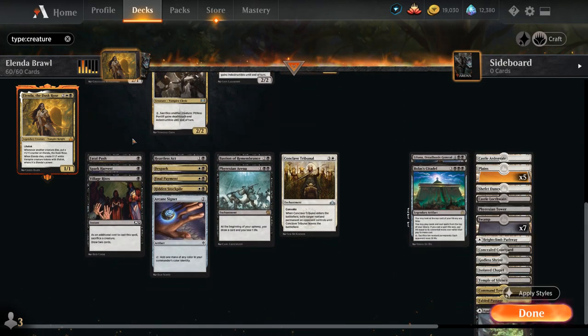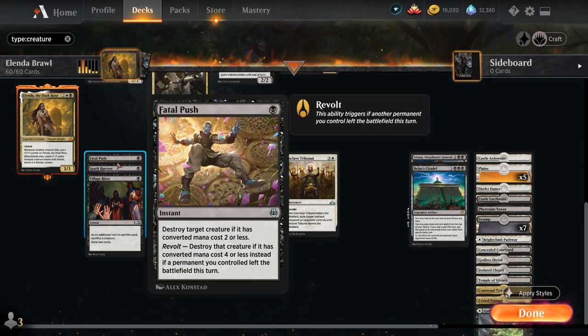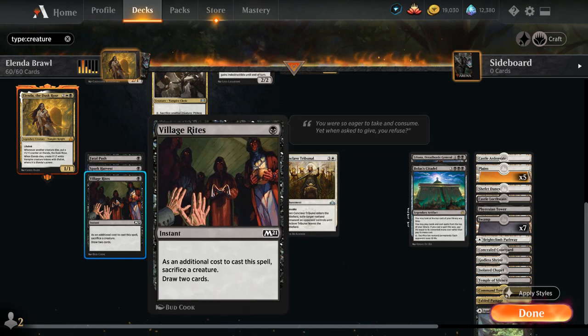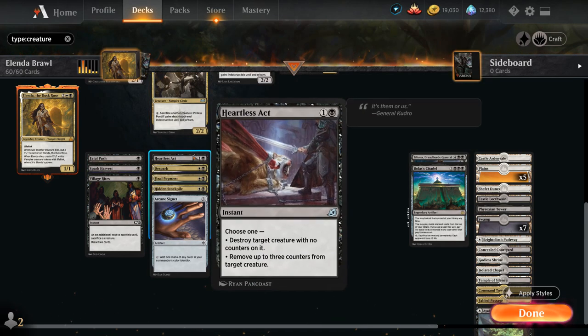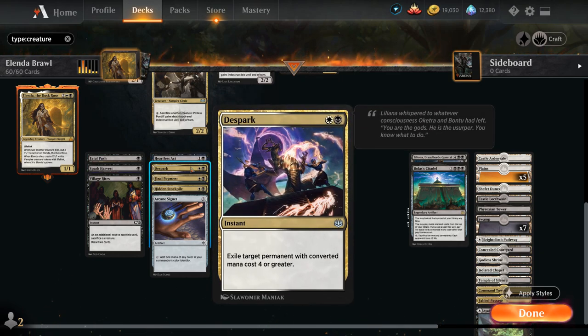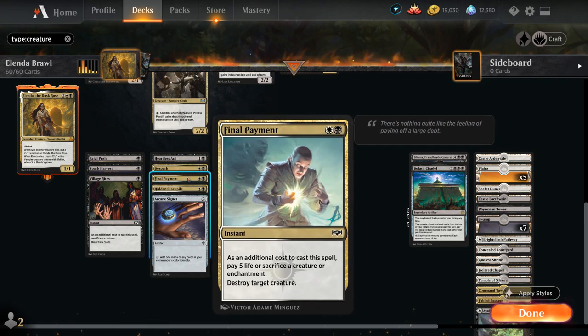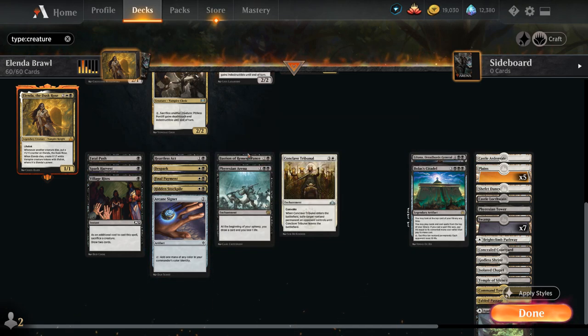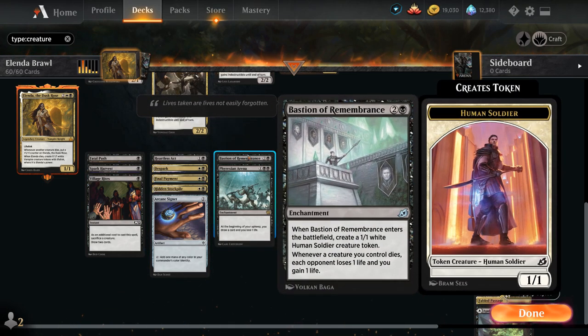Looking at our non-creature spells: Fatal Push for removal, pretty easy to enable Revolt in a sacrifice deck. Spark Harvest is a 1-mana removal spell as long as we sacrifice a creature, and can even take out opposing Planeswalkers. Village Rites is an instant-speed way to sacrifice a creature and draw 2 cards. Heartless Act and Despark can also get rid of permanents like Planeswalkers, artifacts and enchantments. Final Payment can take out creatures or enchantments at the cost of 5 life or by sacrificing a creature. Hidden Stockpile is easy to enable Revolt, generates a Servo Token each turn, and also gives us a sacrifice outlet.